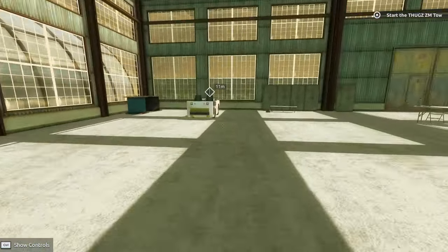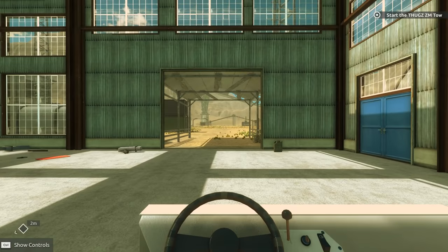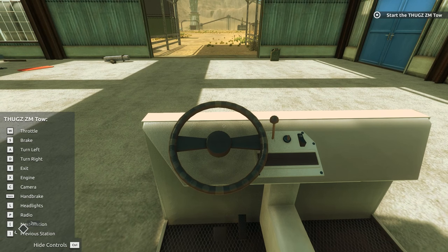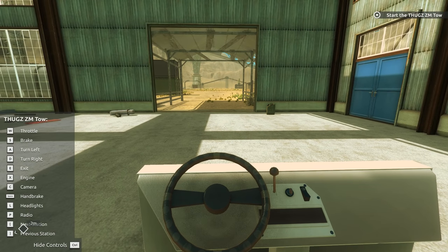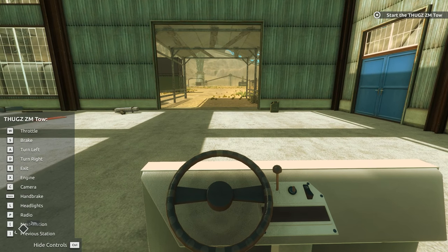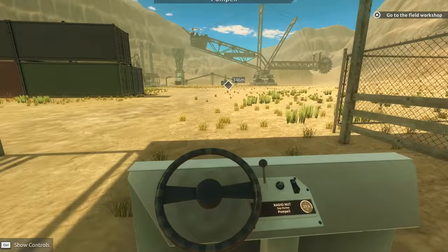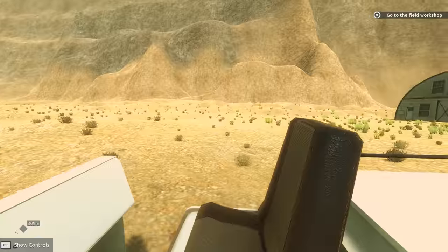But first we gotta get in our little scooter here, which is the Tug. Get this bad boy in here. So we need the controls - throttle is W, but we gotta get rid of the handbrake. There we go. Start up that engine. Oh yes. And now we can turn the radio on. I did kill the radio controls because I didn't want a copyright claim in the video. But yeah, check this beast out.